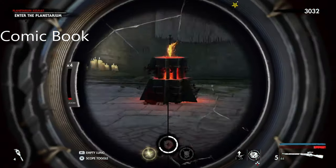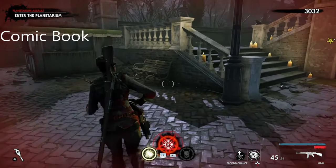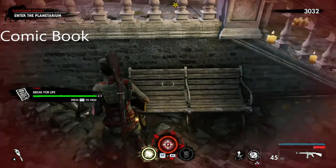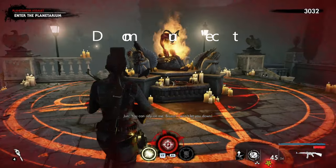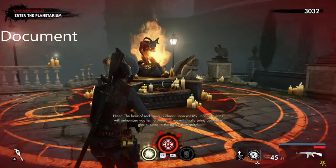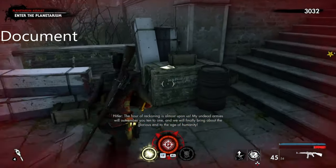The comic book is just down here — when you come past this little fountain, it's just behind the bench over here. This is the document: all you have to do is come to this weird fountain and it's just to the right.